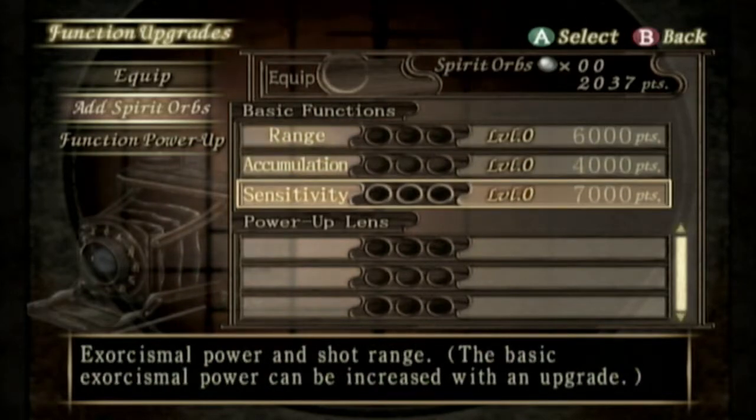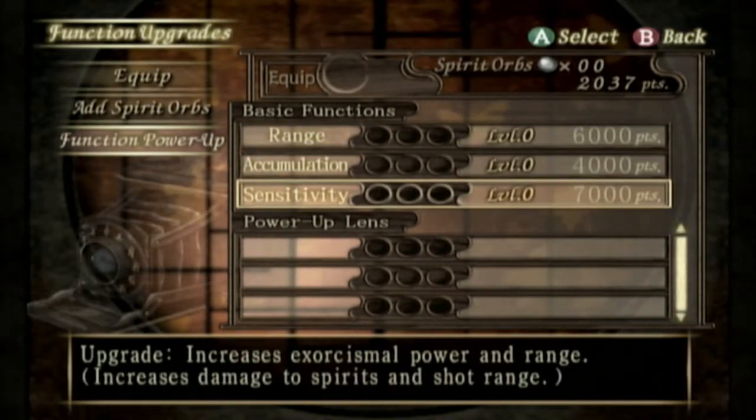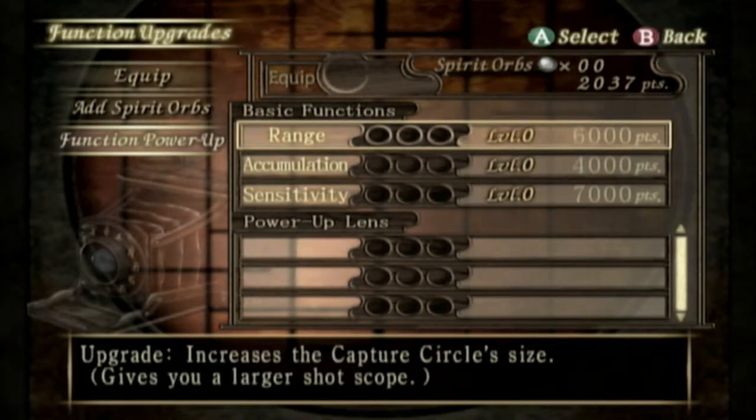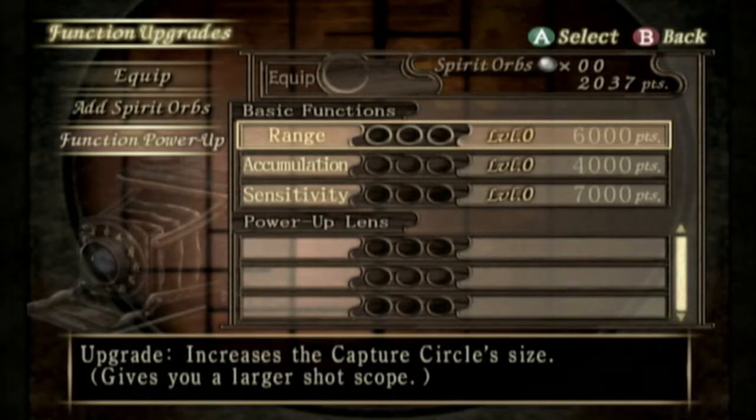However, slight difference this time: we first need to find a Spirit Orb to do it. And once again we have range, increase the capture size, accumulation, raises max spirit power, and sensitivity.